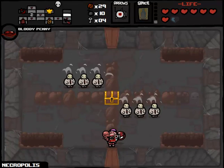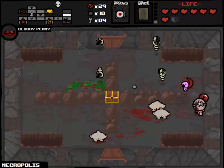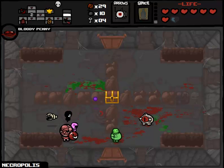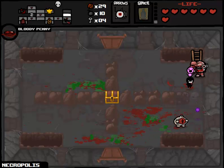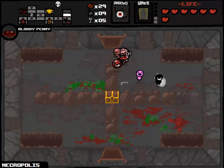Money at this point still could be important because we're getting so many red hearts. Maybe we come across a random blood bank at some point and get another health upgrade. If we get a deal with the devil, would I still want a brimstone or a mom's knife? Potentially. We do have a golden chest here - I feel like maybe we should pop it open. One bomb on that tinted rock, which will hopefully give us the small rock.